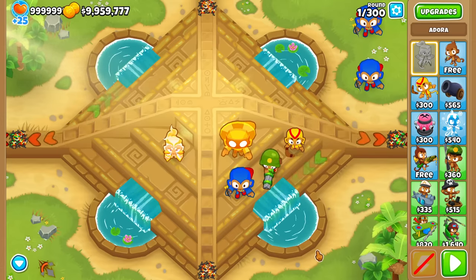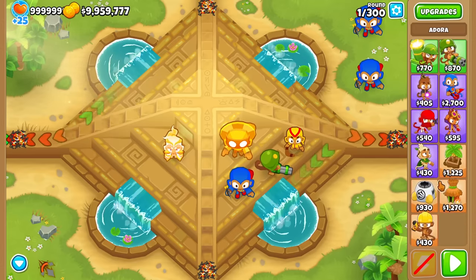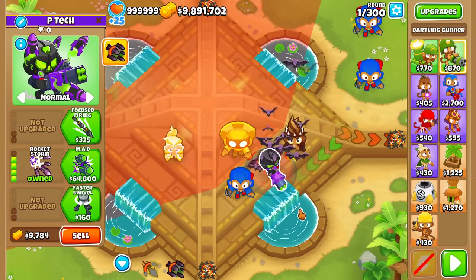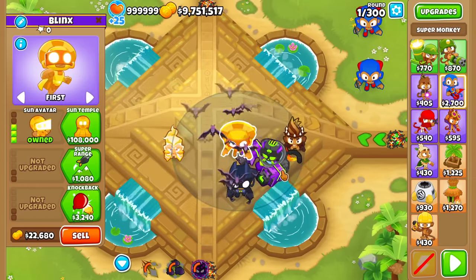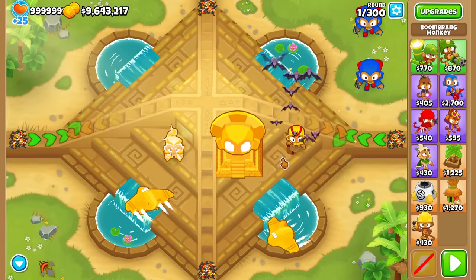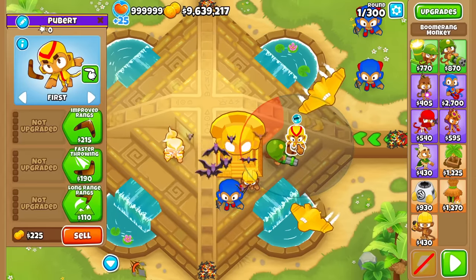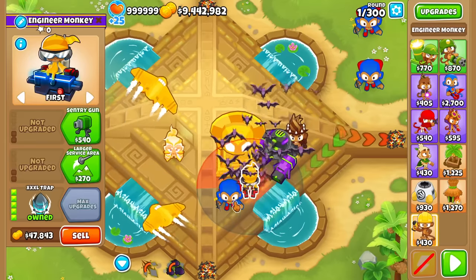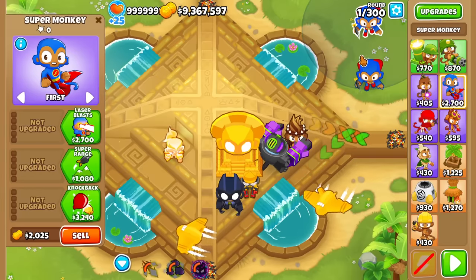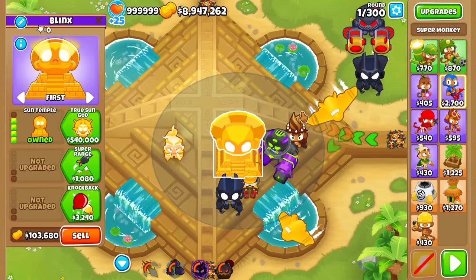The easiest way to get a max temple is by spending $50,000 on three out of the four different types of monkeys: primary, military, magic, and support. Pick three of them - I usually stay away from support if at all possible. After upgrading to a Sun Temple, for the True Sun God you want to spend $50,000 on all four types: primaries, militaries, supports, and magic. Then make sure you've got two 5th-tier super monkeys - the Anti-Bloon and the Legend of the Night - outside of the range of your temple.